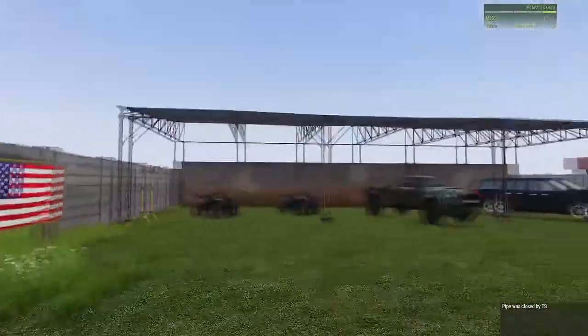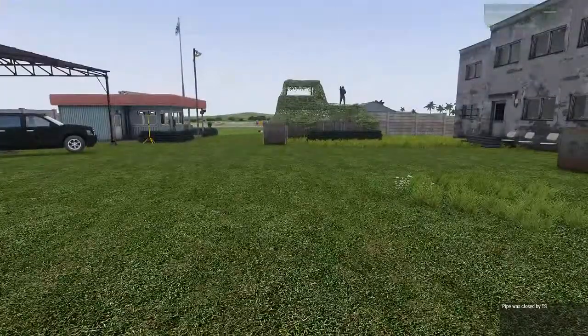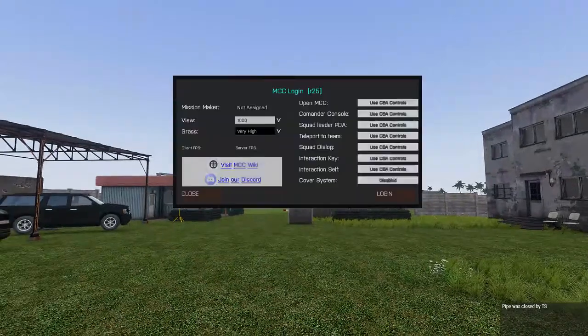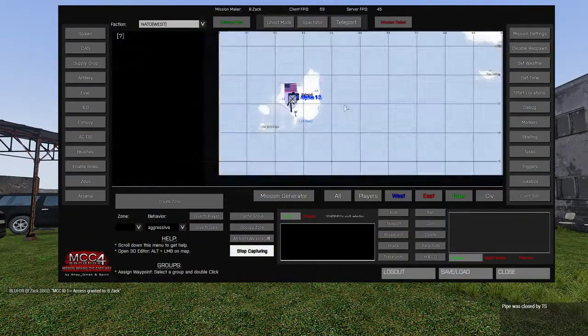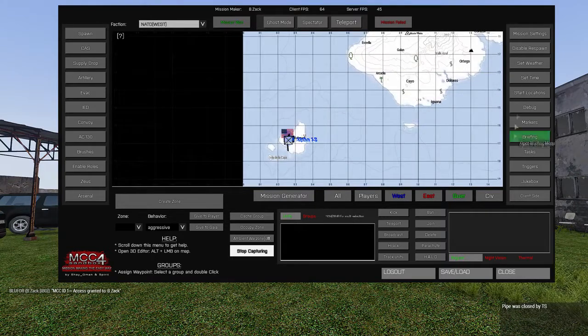We're in a mission, we're kitted up, we've got everything we want. We're going to use Mission Creator Kit - that's what we use on our server and something I would recommend everyone to use. We're going to log in on there, and then you have this whole thing that pops up. Very useful stuff - I recommend everybody to go through here and try tweaking it a little bit.